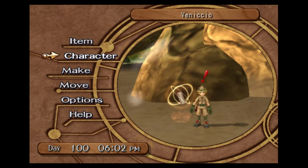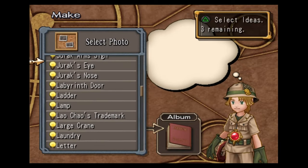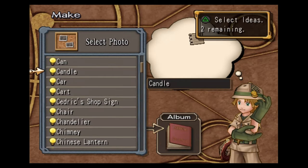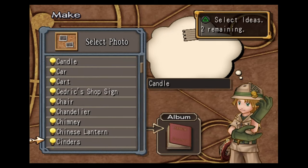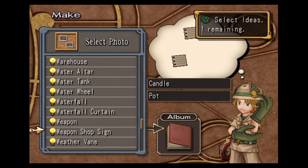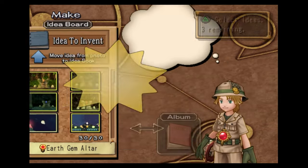Steve is pretty much ready to go, but there's still a few more things we need to make. We need to have the ability to make bombs whenever we need to, just so that we can get through all the floors without running out of items. So we're going to start off with Candle. Once we have Candle, we're going to come back and use Pot again, then the Weapon Shop sign. This gets us the Low End Bomb.